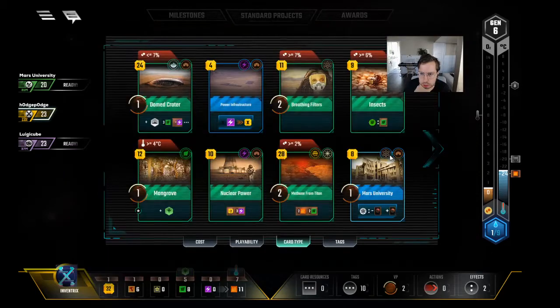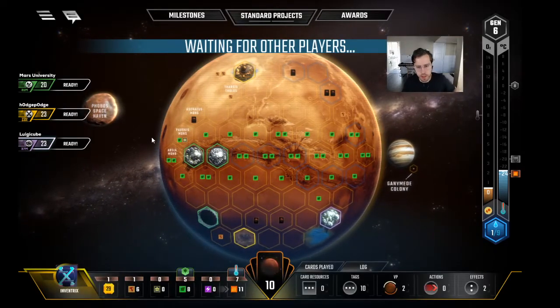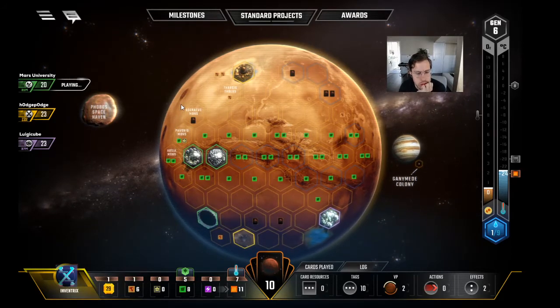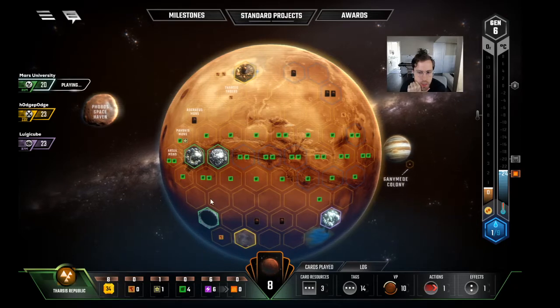This helps us secure Thermalists too and gives us a big econ kickback with both titanium and steel. I'm not sure about keeping a big asteroid because we have Demos, and that already secures our ocean. We pay 30 for that, get four titanium back, so it's actually 18. 42 heat — yeah, we'll just keep Demos. I was thinking the other one just in case Tharsis pivots to plants, but I'm fine with it. The only thing out there that can kill us — we've already seen Mining Expedition, someone may have that, plus Virus and Giant Ice Asteroid.